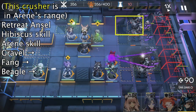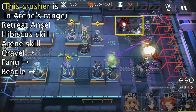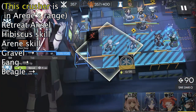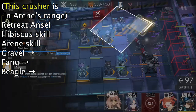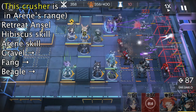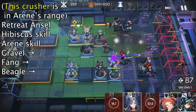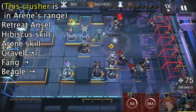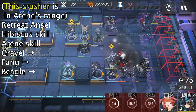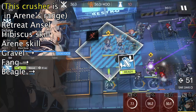Pay attention to the enemy called Defense Crusher. He is moving slowly, approaching Arrine's range. We immediately retreat Ansel and activate Hibiscus's skill and Arrine's skill. Then we deploy Gravel to stall the Crusher by tanking two punches. The Crusher's hammer will turn red, so we deploy Fan to waste his punch that has a stun effect. Finally, we deploy Beagle and watch Arrine kill this Defense Crusher.